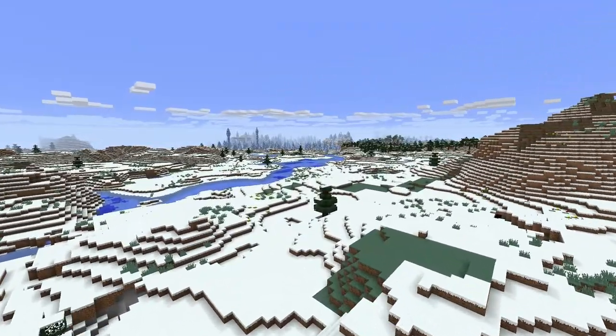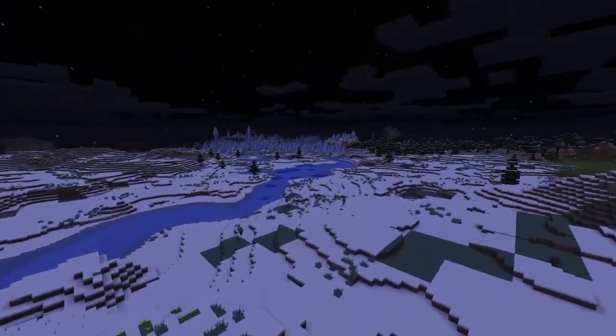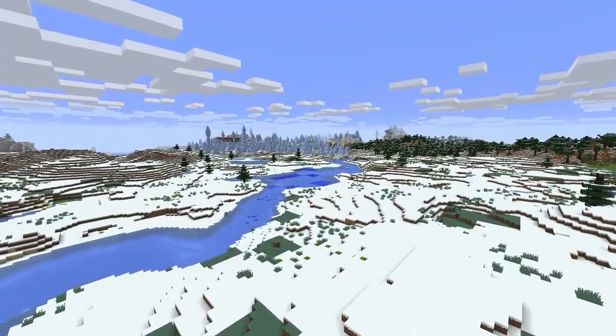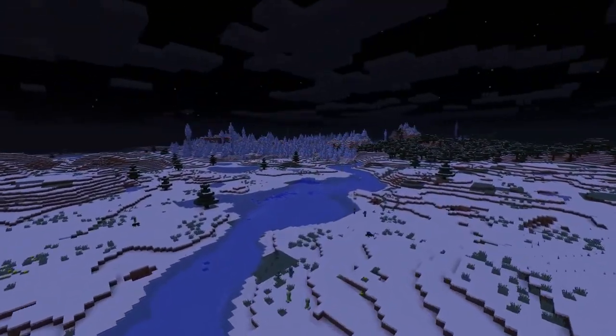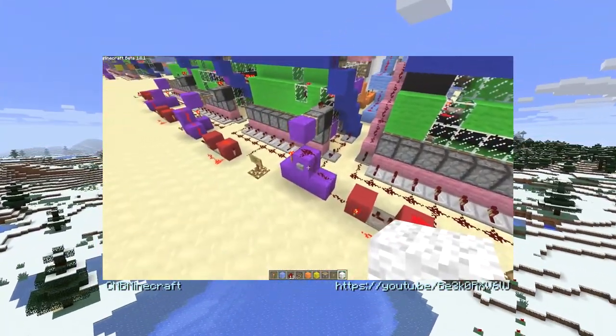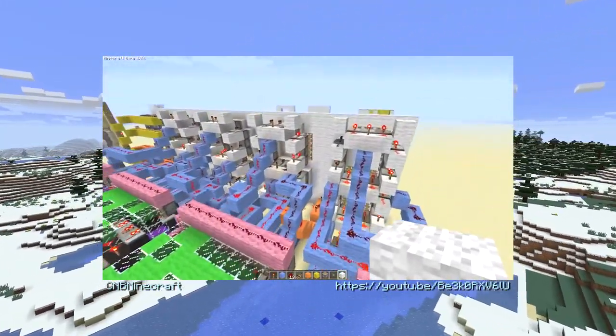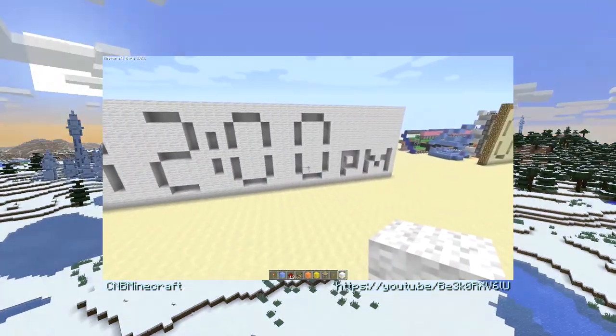Time is an interesting concept — it's something we all deal with on a day-to-day basis. But what about keeping track of time in the game of punching trees and mining blocks? One of my favorite examples of keeping time in Minecraft is this awesome piece of engineering right here, using discrete redstone to create a functional clock that keeps time in-game.